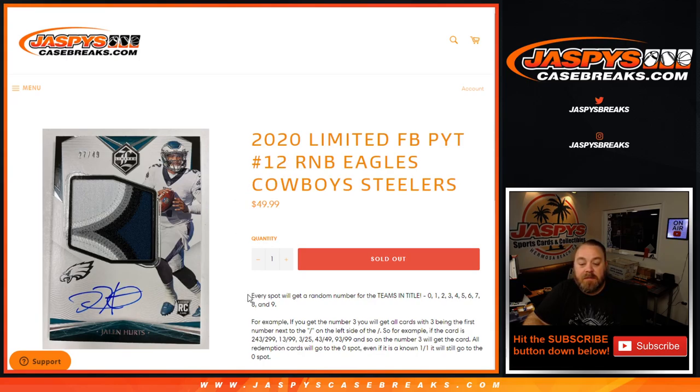Just like every random number block, every spot gets a random number for the teams in the title from zero through nine. For example, if you get the number three, you'll get all cards with three being the first number next to the slash on the left side of the slash. So for example, if the card is 243 out of 299, 13 out of 99, 3 out of 25, 43 out of 49, 93 out of 99, and so on — number three will get the card.